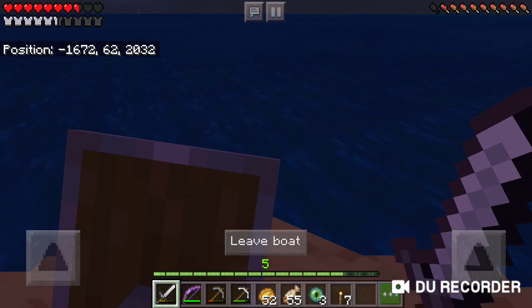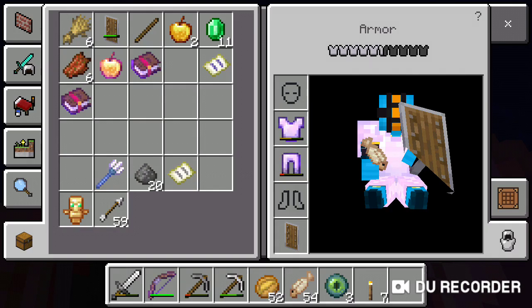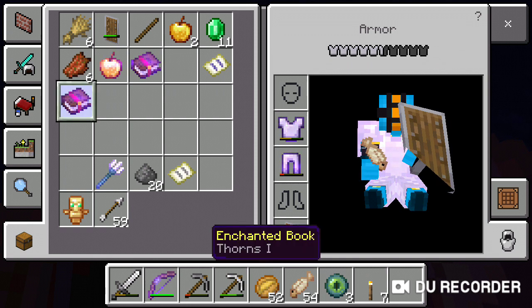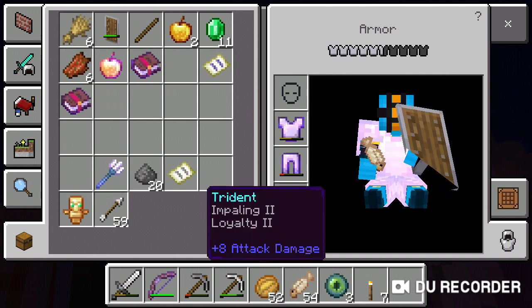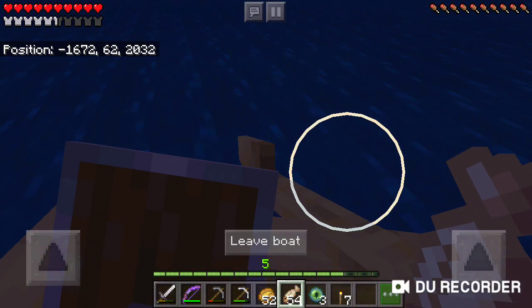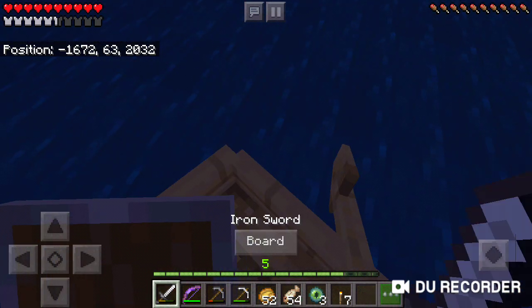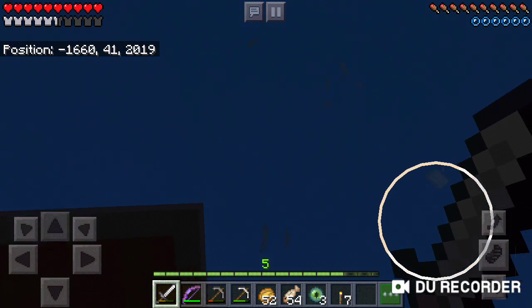They did a number on my armor though. They really did a number on my armor. I'm pretty sure I used to have a full durability helmet. I have Thorns — Thorns aren't gonna help me down there. Will the Trident kill them in one hit? I'm pretty sure they have eight hearts. I have to go back up now. I hate that it put me in the deepest part too.